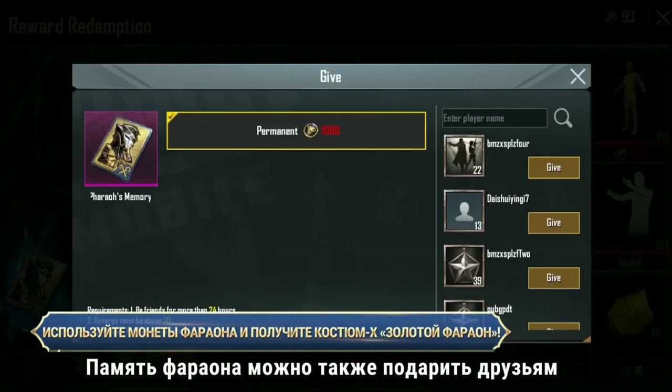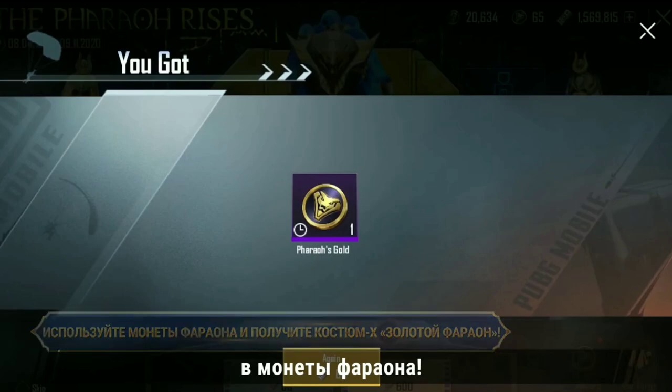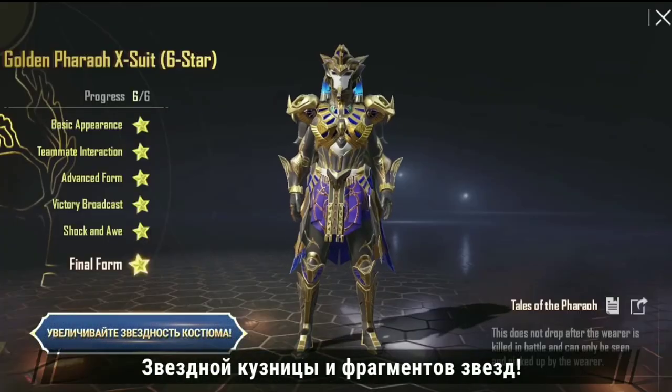Pharaoh's Memory can also be gifted to friends. Other than the Golden Pharaoh X-Suit and the Mummy set, duplicate items can also be converted into Pharaoh Coins. The set can be upgraded with Star Forge Stones and Star Fragments.